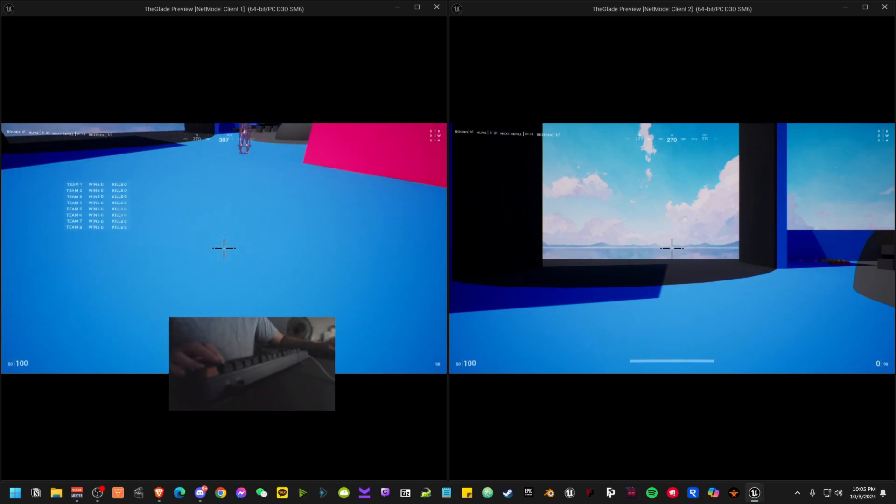Now, if you press the Tab button, you're going to get the true scoreboard. This version, accessed by Tab, is because I'm going to make it the same functionality as checking your inventory. When you're checking your inventory, I'm going to make it so that you can also inspect your gun — it's just like you grabbing the gun and looking at it on the side. You'll see your entire inventory as well as the scoreboard. This scoreboard will show you the total kills of the entire game, not just the round.